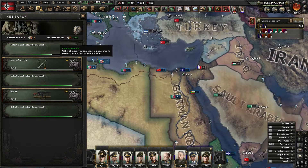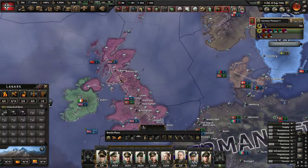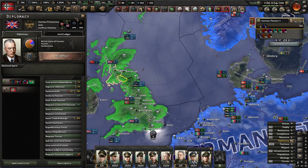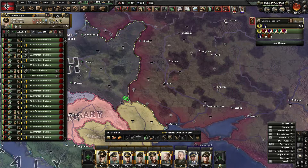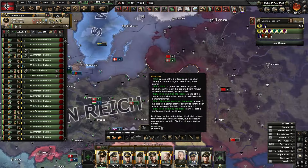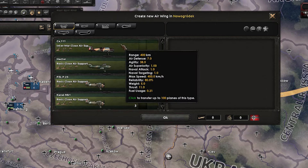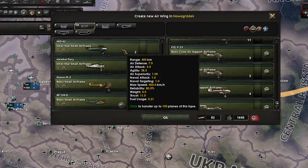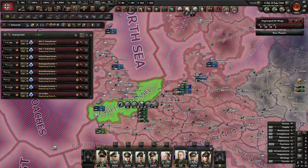Peace deal is done - we managed to get quite a lot. We've got a big German Reich and the Protectorate of UK - not got Oswald Mosley in charge for some reason, but okay. On to the Soviets - this is going to be the equipment drainer. Let's get our battle plan out. We've got a load of crap planes from the peace deal so we'll deploy them.